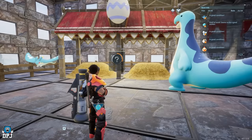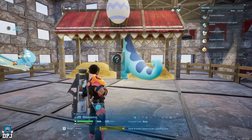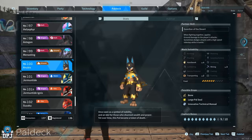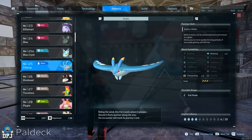Now we have the pals we can breed together to make our way up to some of the best pals in this game — Jormuntide, Anubis, Menasting, Warsect, Lyleen, Lyleen Noct, Olzerk, Astegon, Shadowbeak, and more. We'll start with probably the best all-round work pal in the game: Anubis. The easiest way to get him early is breeding Relaxaurus and Celerae — these two guarantee an Anubis. He is a must-have, and he's the only pal in the game with level 4 handiwork, meaning crafting with him around is never an issue again.